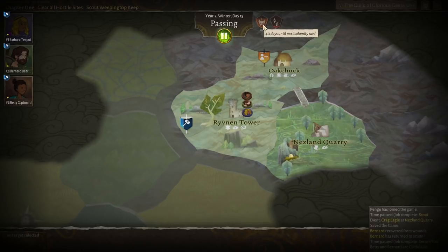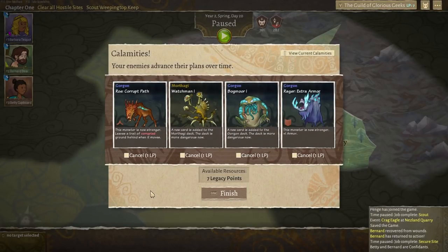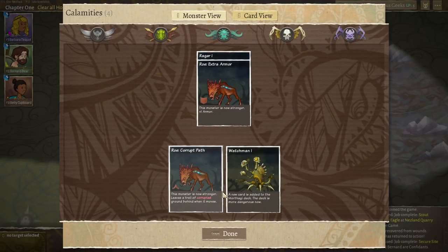A calamity card is going to happen before we get our pass completed. The rows are now going to be stronger and leave a trail of corrupted ground. There's some sort of terrifying crab nightmare being. A new card is added to the Gorgon deck — a big frog with tentacles — and the Ragers have now got armor. We have seven legacy points so we can cancel these. We're okay with the rows, but the Ragers' armor might be a problem — let's cancel that, and cancel that gigantic frog monster thing. Let's save our legacy points.